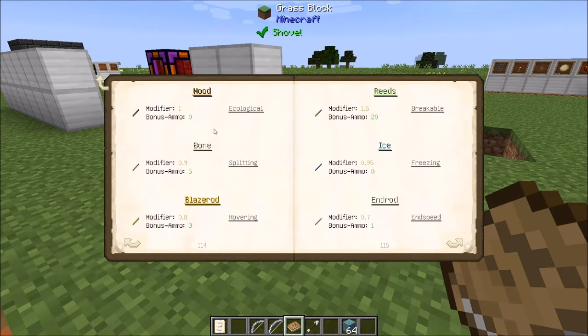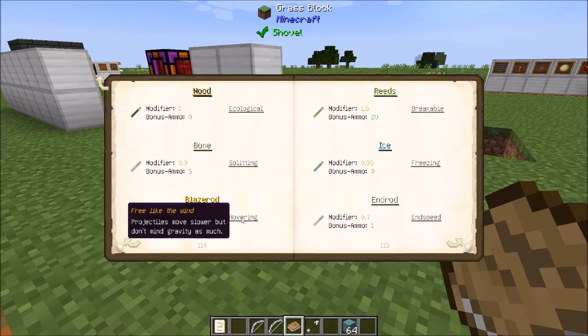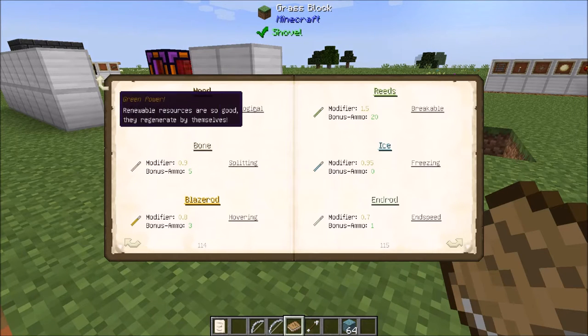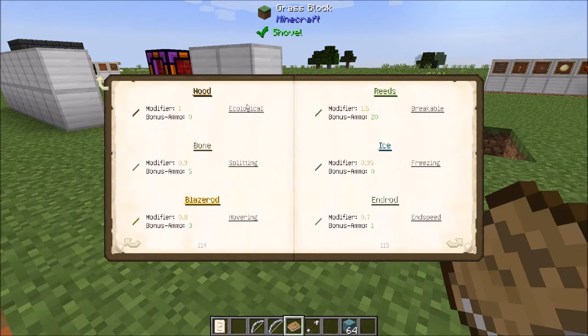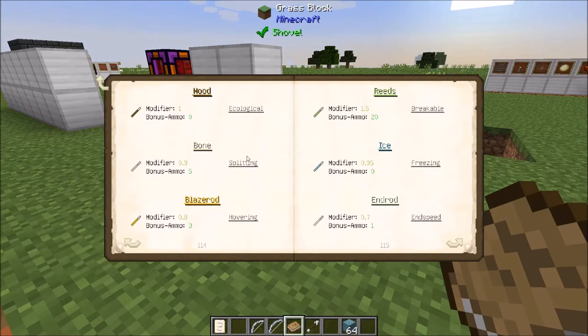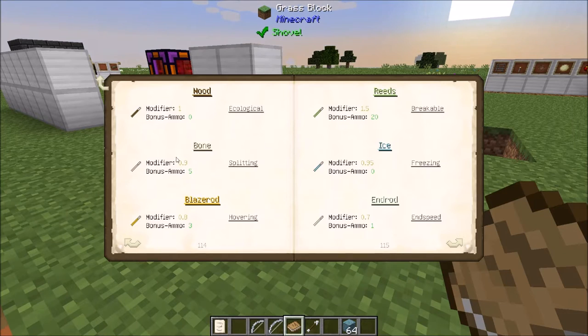If you look, they do give you a rundown of what each material does. If you make it out of wood, you get one modifier and you get the ecological trait that allows you to regenerate — you might actually get two for one, which is pretty neat. You get an extra five ammo for making it out of wood, but you don't get a full modifier.